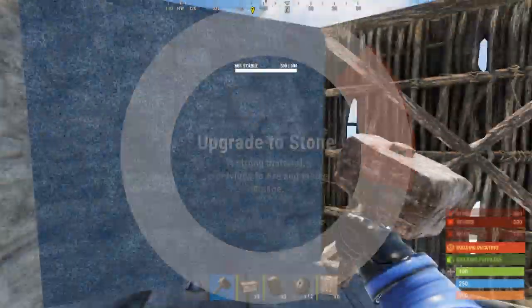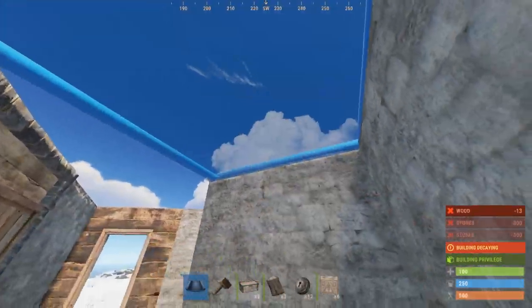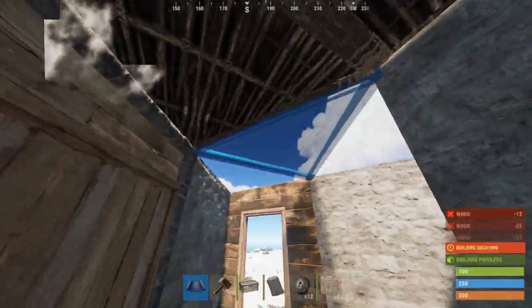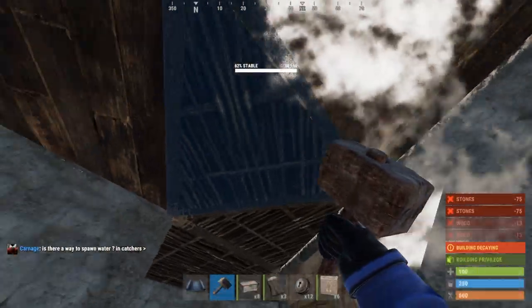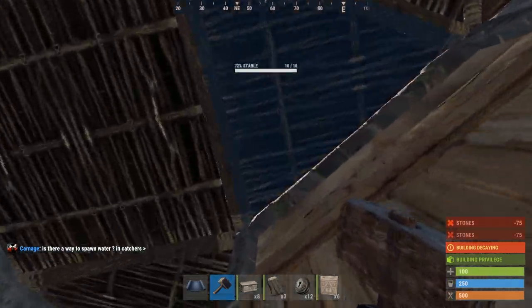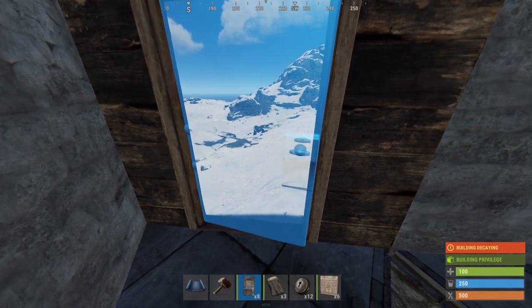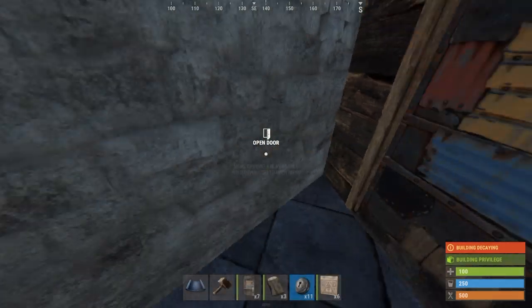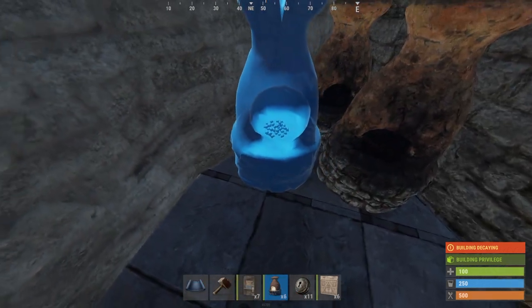Continue upgrading your walls, then place roofs right overhead. Start upgrading the roofs, but leave the middle one as wood so that way we can chop it out later for when we have to make our chute. Place a door on the front and we have our starter. After finishing the starter, we can place down our furnaces in this back triangle corner.